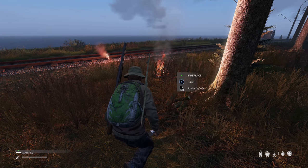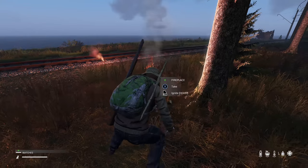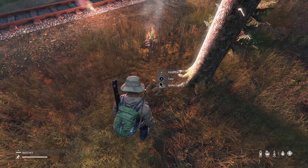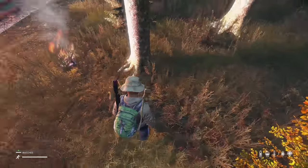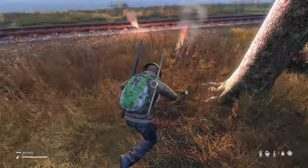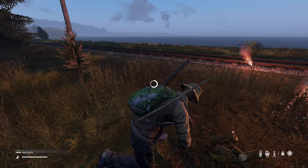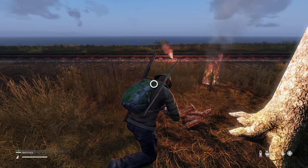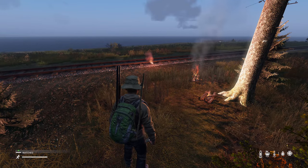When it comes to flares, you'll always spawn with one, at least at this current point — or you get them off dead bodies, or people throw them around, or you might find them in the world. They're quite common. We've got the matches in our hands. You go over the fireplace — if you're not over it, the option doesn't show up. You get the little icon, hold RT, and you ignite with the matches. That's how you get the second method of starting fire.